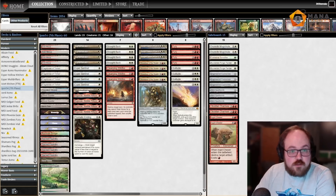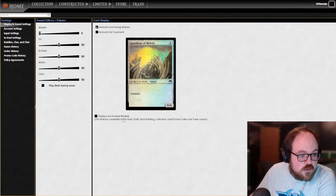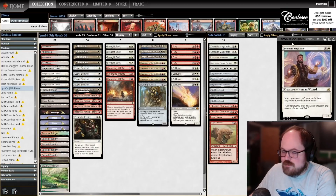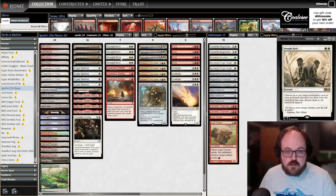Today we've got some Brought Back. Let me get the card viewer up. We got some Elementals — I saw Fury and said Elementals. We are playing with Brought Back. This particular deck list top-eighted the PTQ on Saturday, and I believe the same person also made a deep run in today's PTQ as well — two pretty good finishes in back-to-back PTQs.